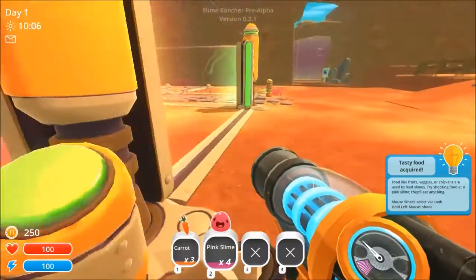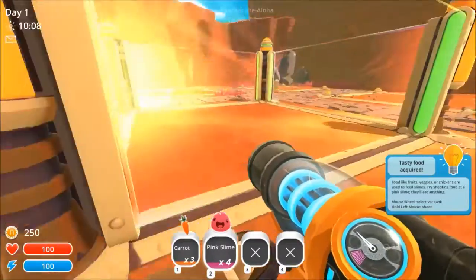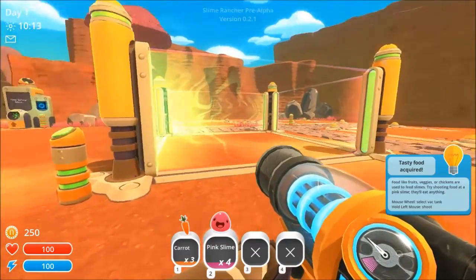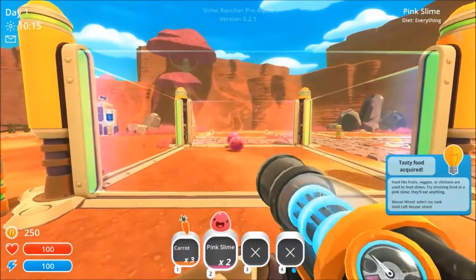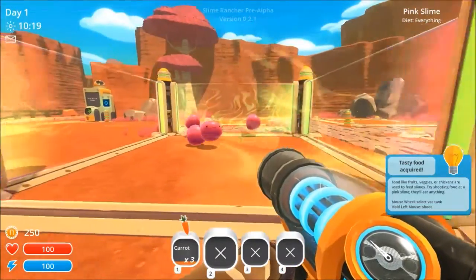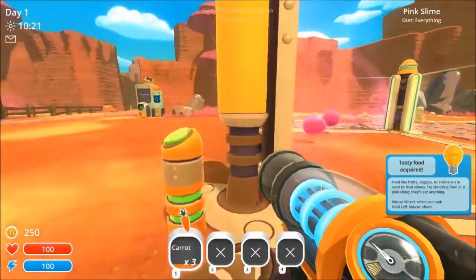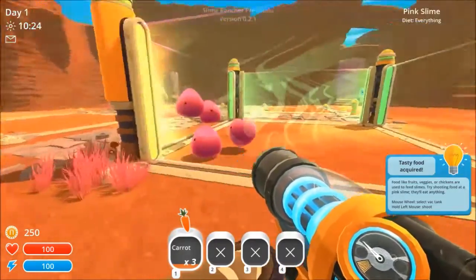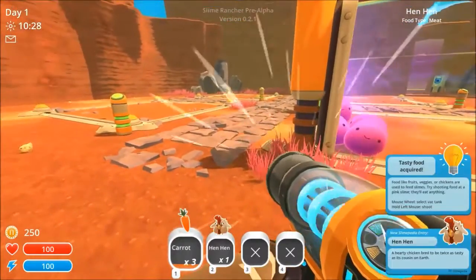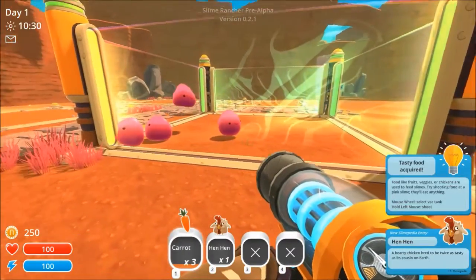So I've played this a little bit. Obviously it's called Slime Rancher, and we are going to shoot little slimes into our little futuristic corrals. The reason we want that is so they won't leave us — they just roam around and do whatever they want. Oh, there's a chicken — a hen. 'Hardy chicken bred to be twice as tasty as its cousin on earth.'